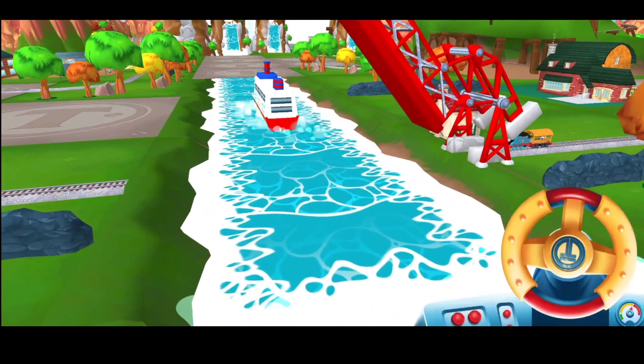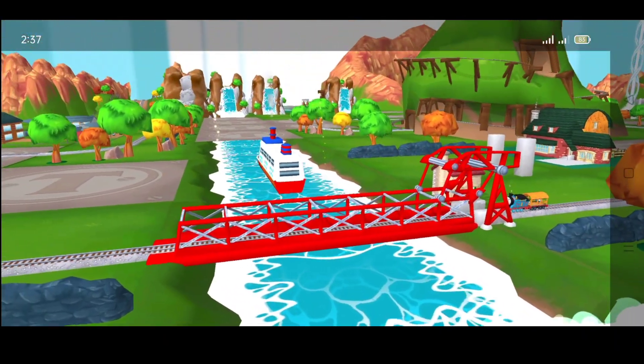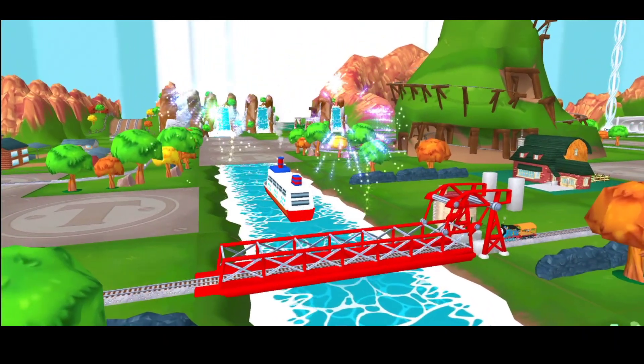Forward leads to the pig farm. Left leads to water slide mountain. The pig farm is near.